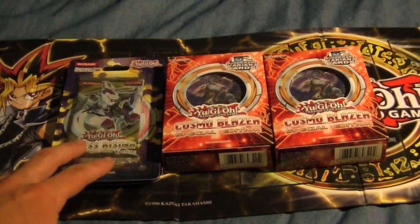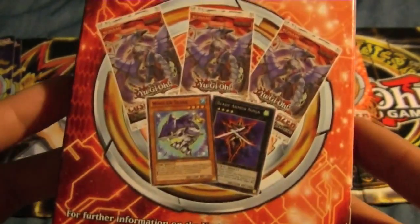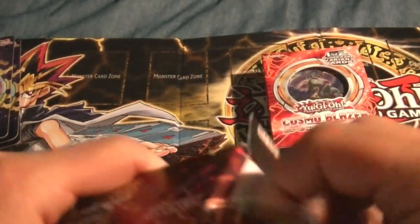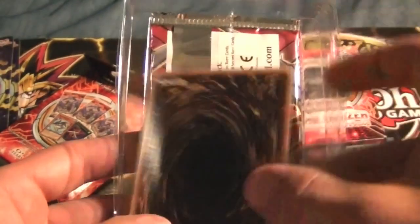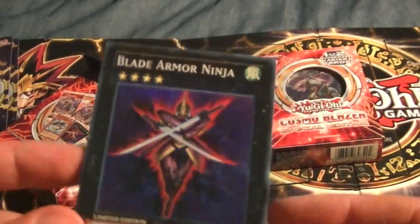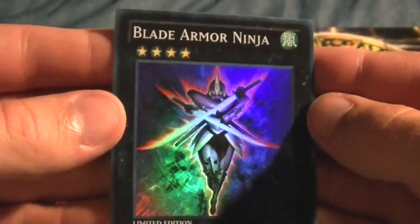We'll save the Abyss Rising for last since there's only three of them, and get right into the Cosmo Blazer. It's a nice box with one of two super rare variant cards. I had a 50-50 chance — I already have a Blade Armor, so let's see if it's the Wind-Up. Nope, another Blade Armor Ninja. I always really love the way that shines — all the colors that show up in super rares.